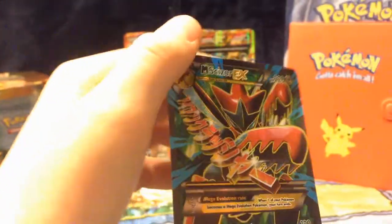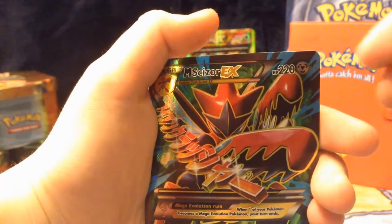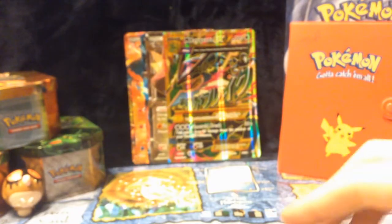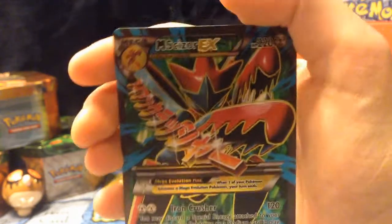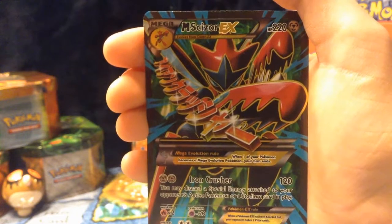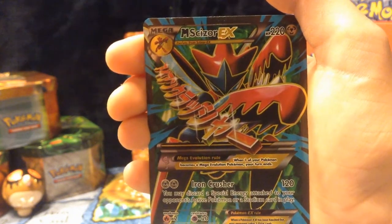Guys, on to the recap. Oh my gosh, for the recap I can barely hold this. Guys, it is a Mega Scizor EX! It is a Mega Scizor EX! I just dropped it. Like I said guys — 220 health, 120 damage, full art Scizor, he looks absolutely dope.